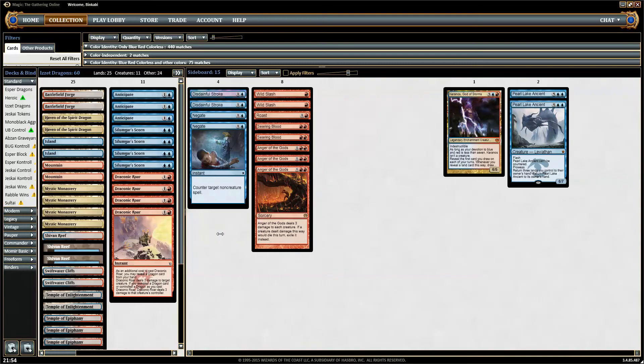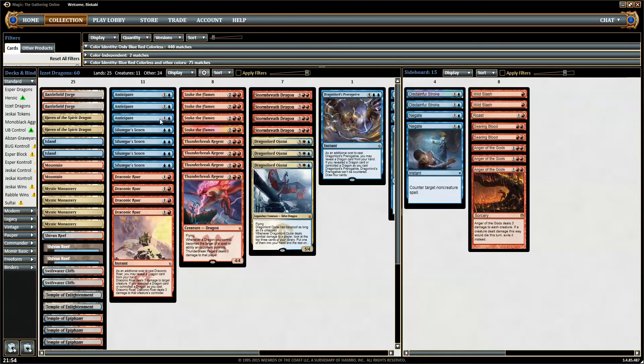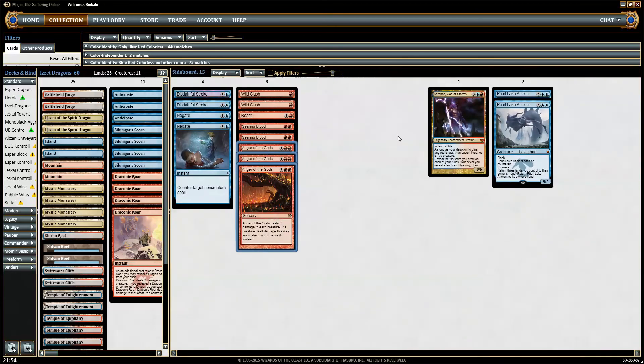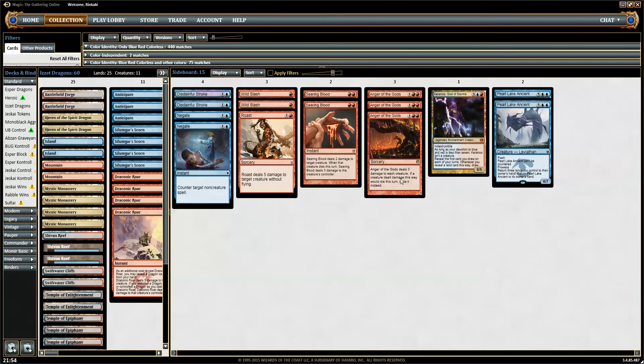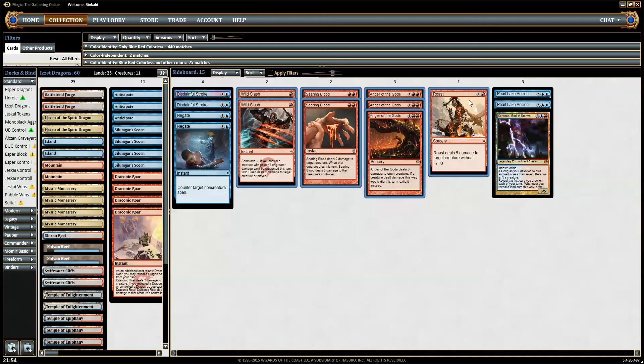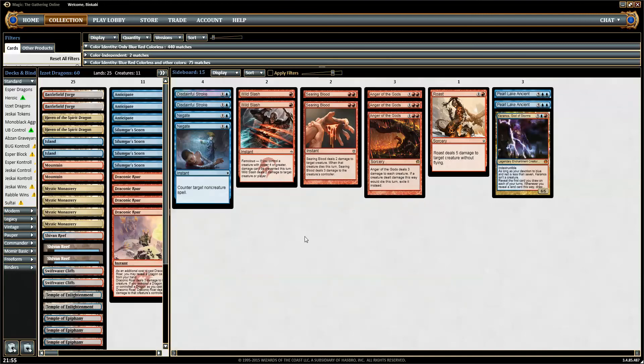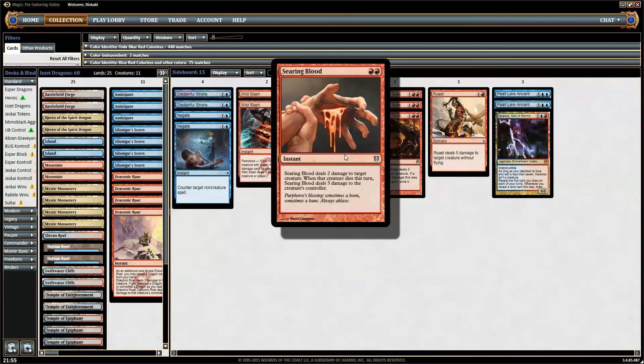I think this deck is decent against token decks and red deck wins, and the red deck with the green splash, already in the main. We can pretty much keep pace up until turn four and five and then we drop our threats and they won't be able to keep up. But on Magic Online the red decks and token decks are so popular that I've dedicated a lot of the sideboard for that. We have two Wild Slashes to kill Seeker of the Way and Swift Spear. Same with Searing Blood — goes well with Draconic Roar, it's just damage that just happens, and incidental damage is very sweet.